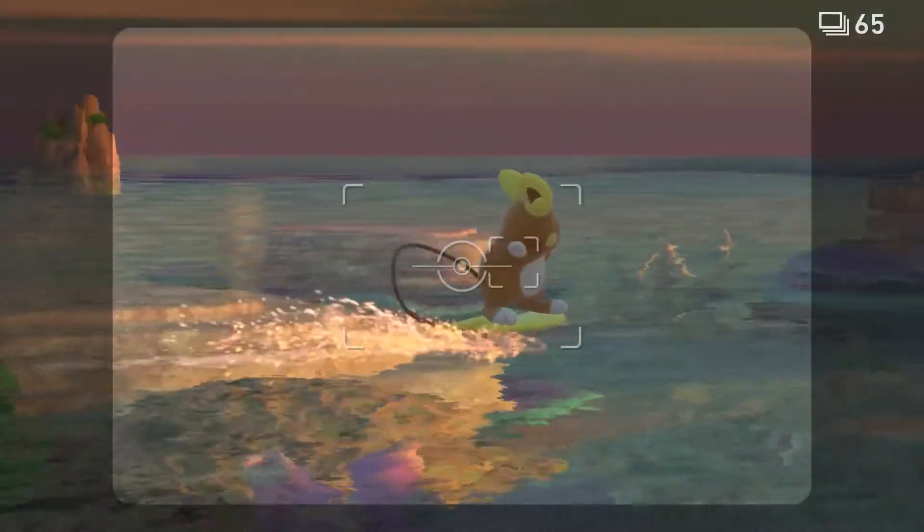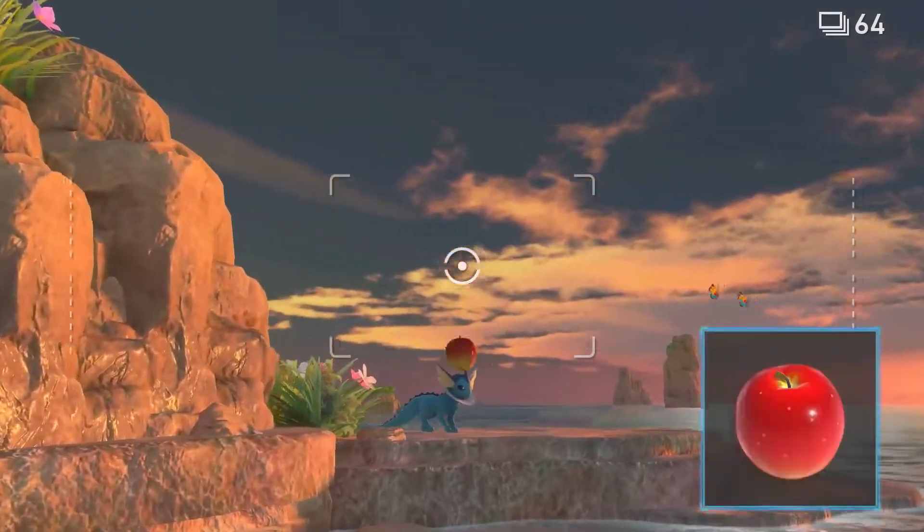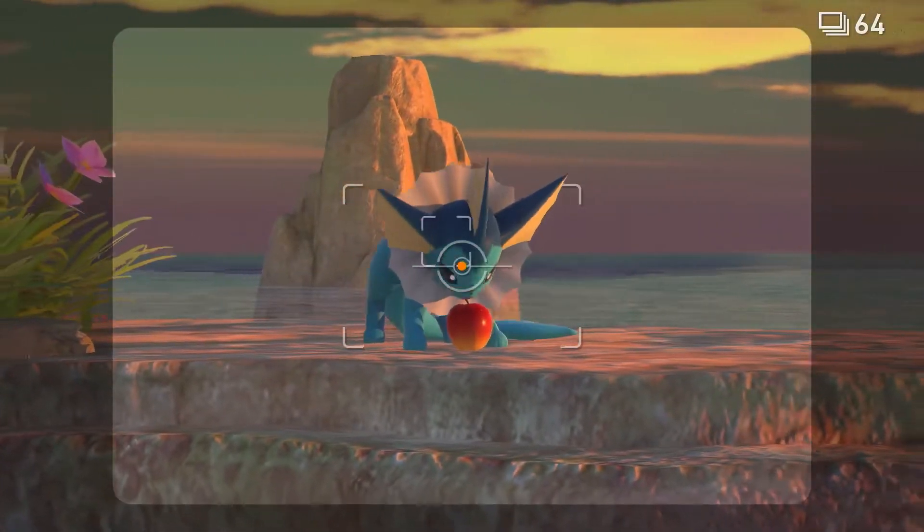Look! A surfing Alolan Raichu! And there's Vaporeon! Let's try throwing in a Flufffruit! That's it — now's our chance!